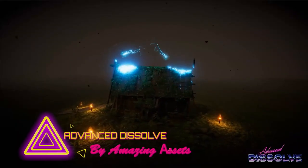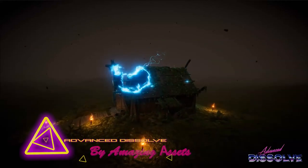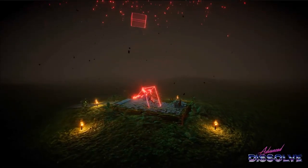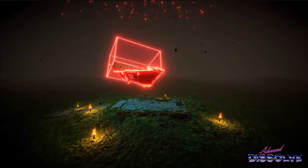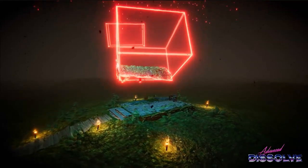Next up is Advanced Dissolve. Advanced Dissolve is a powerhouse shader that makes it easy to create smooth, striking dissolve effects. What's really cool is how versatile it is — you can make objects fade away, shatter into particles, or reappear dramatically.